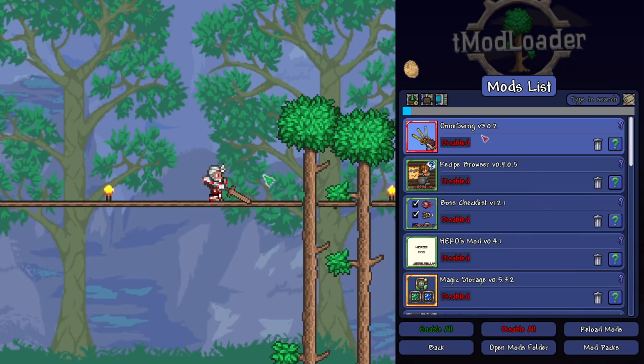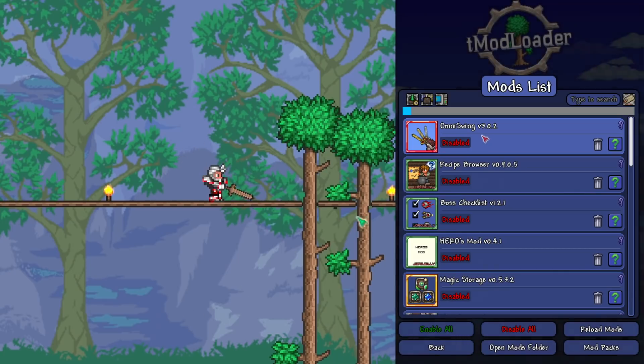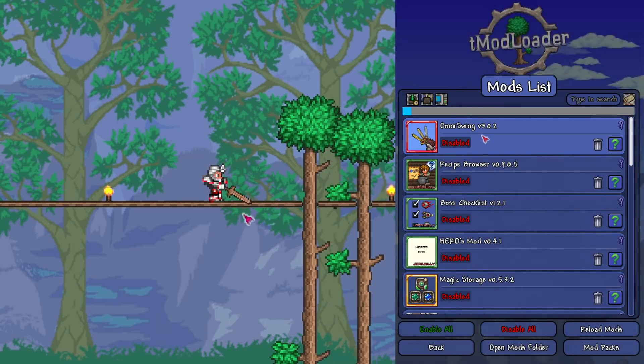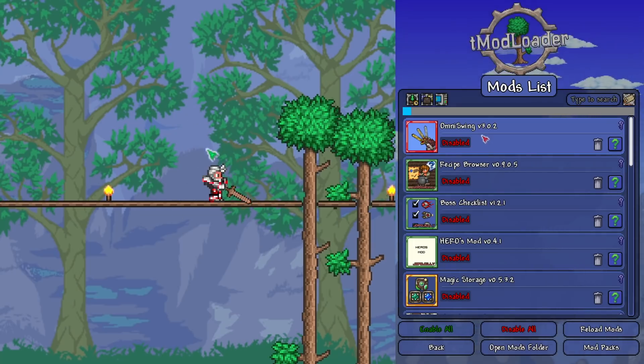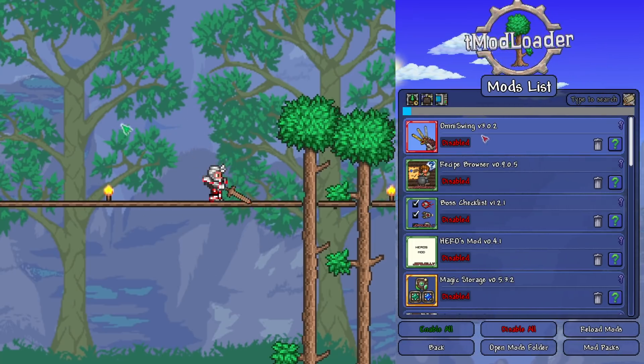The first mod we're going to be recommending is OmniSwing. OmniSwing is great at adding a little bit more accessibility to Terraria. If you're somebody that doesn't want to click endlessly throughout the game, install OmniSwing. Take a moment to configure it, and what it allows you to do is swing endlessly without needing to click. So if you have any kind of issues with your hands, it's great for that.